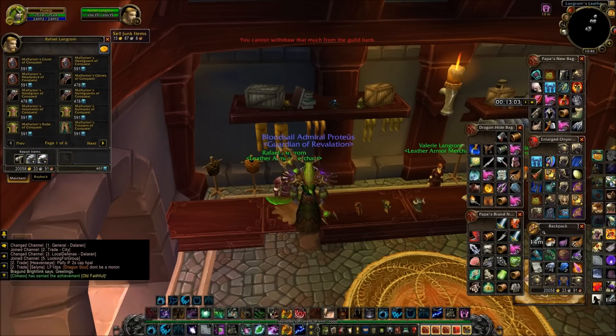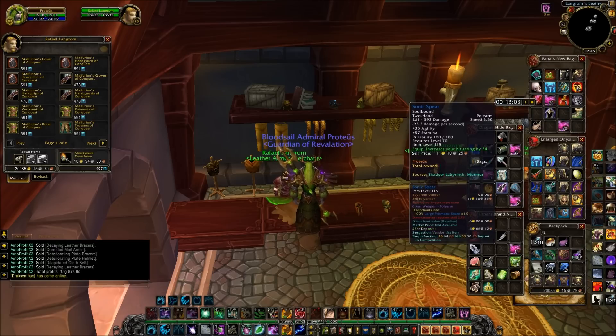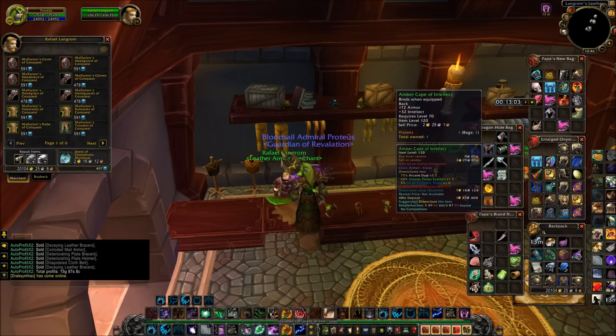I use my Autoprofit X addon to sell all my grey items, and I just sell all the soulbound gear and the food and potions, because those don't really sell well in the auction house.